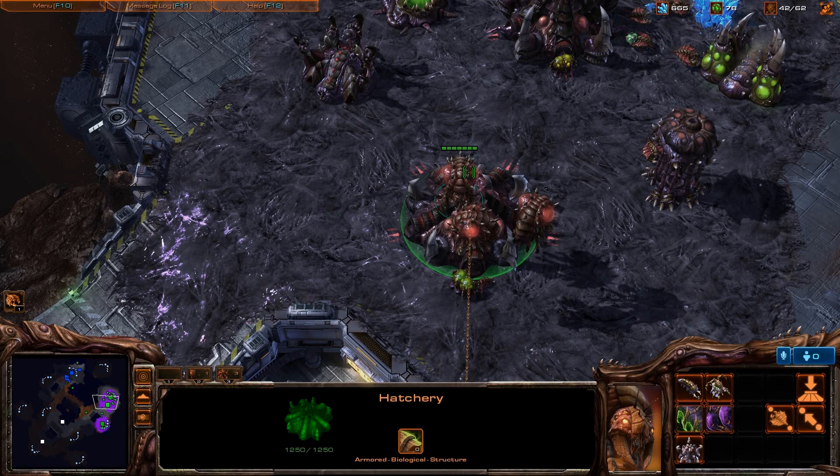Those, of course, are the destructible rocks between the two bases. Those have to be destroyed before you can traverse that terrain, otherwise you have to take the long route around the entire map.